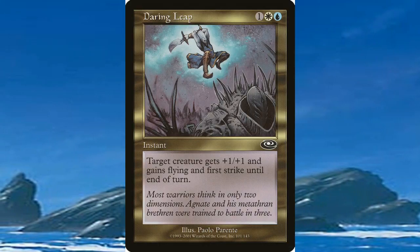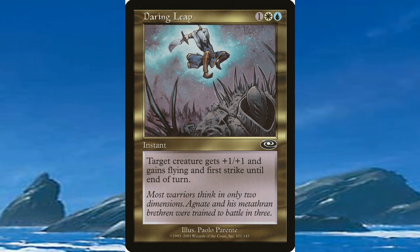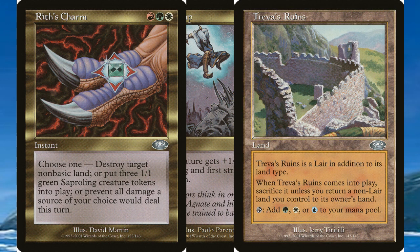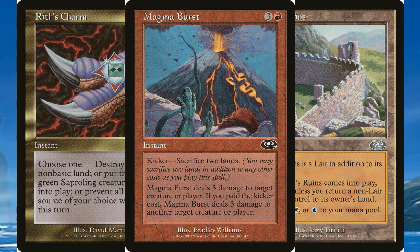Other cycles part of the Plane Shift expansion were the common allied spells, both common and uncommon gating creatures, Dragon Charms, Dragon Lairs, and Land Sacrifice Kicker Spells.